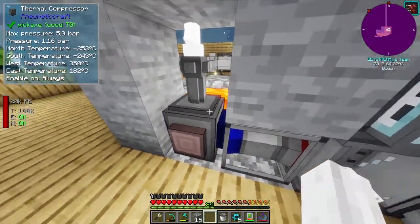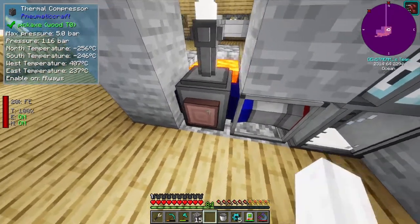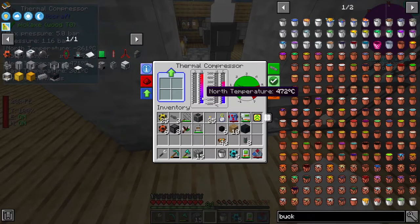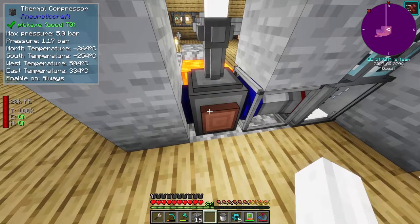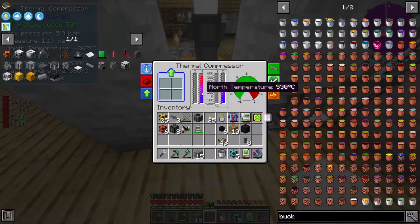Now, as you can see on the sides, north and south are both cold. Looking at the internal GUI - have a look here. The internal GUI is different from what the exterior shows. It says the north side is negative 200 and the south side is negative 200, which aligns up with this image - blue on this side and blue on this side. That works with my minimap - north and south. And then the hot ones are the other ones, the east and west. But inside, it says that the north temperature and the south temperature are opposites.